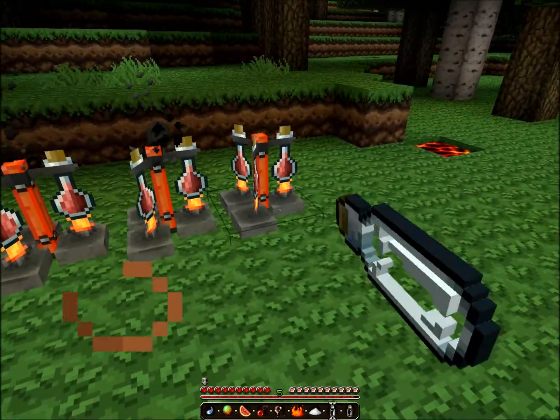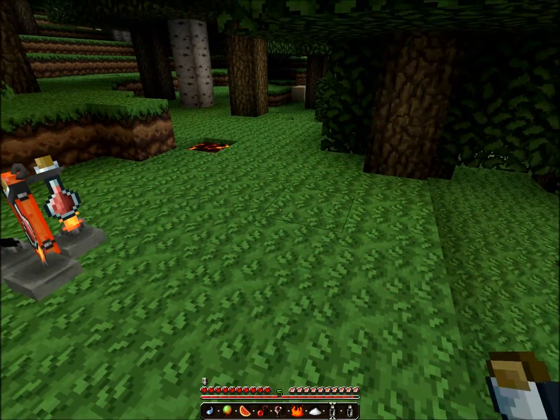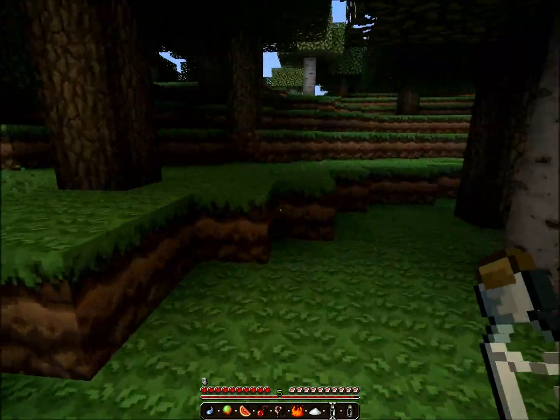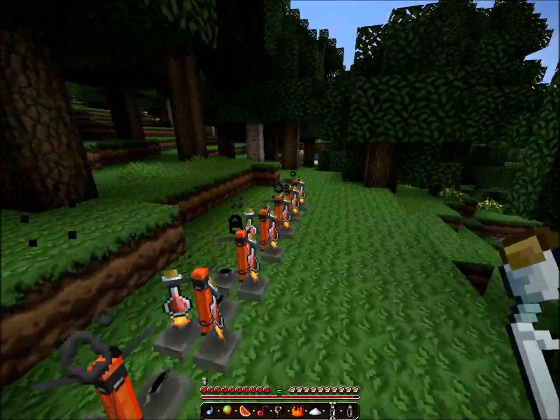The last one, sugar, is speed. Drink one of these — whee! And you go just a bit faster. Now I'm not sprinting. Now I'm sprinting. So you can go really fast.